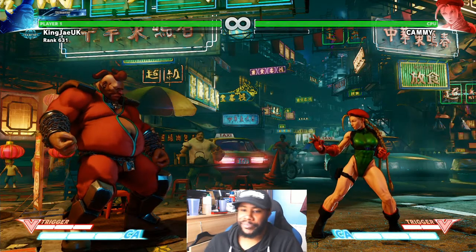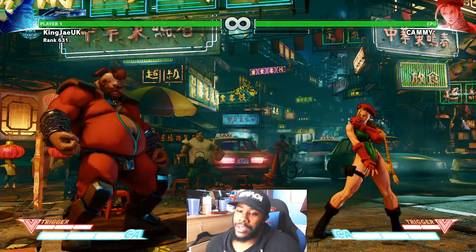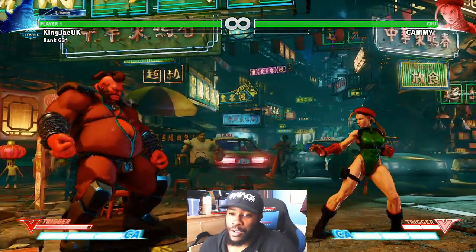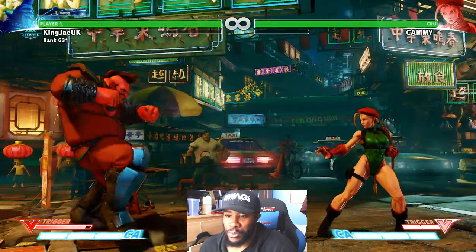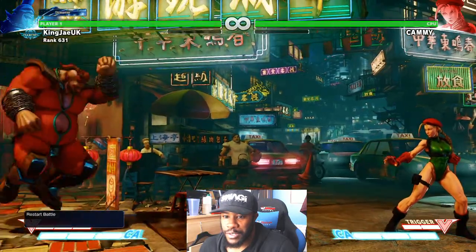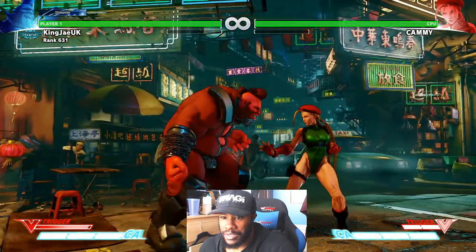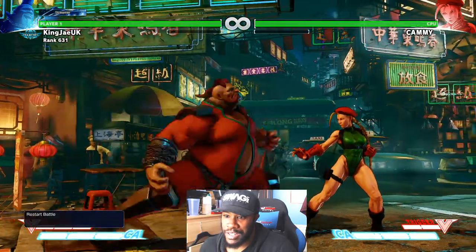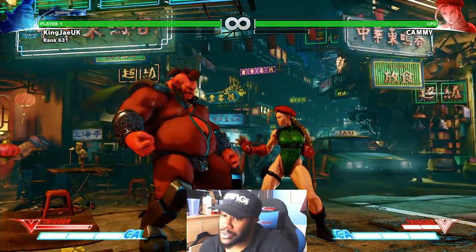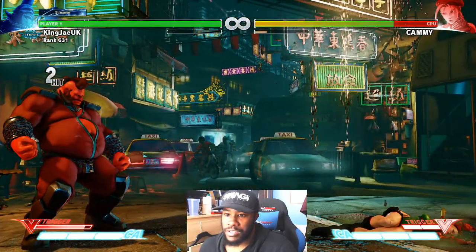To activate V-Trigger it's obviously hard punch and hard kick. What this does is increase walk speed and his backdash is a lot quicker. Look at that dash distance — it increases dash distance as well. Now watch the command grab — look how much damage that does.